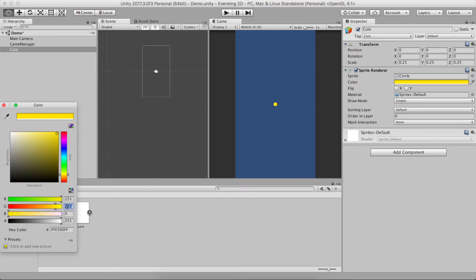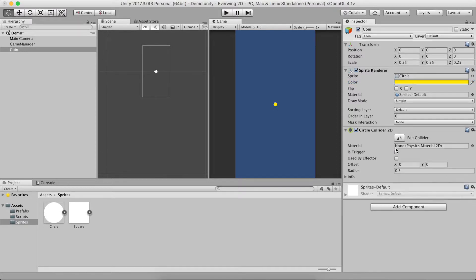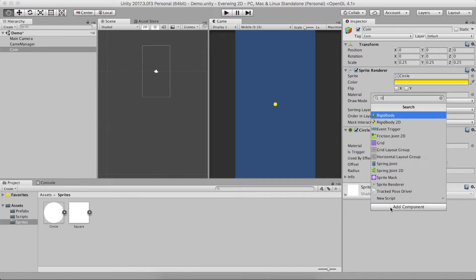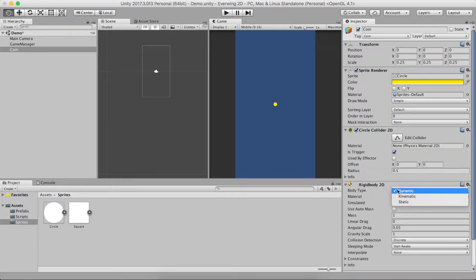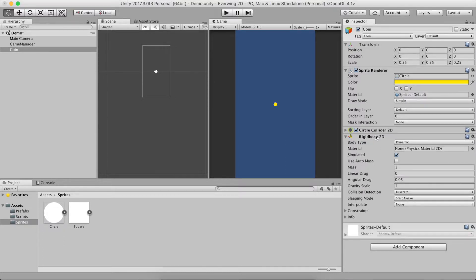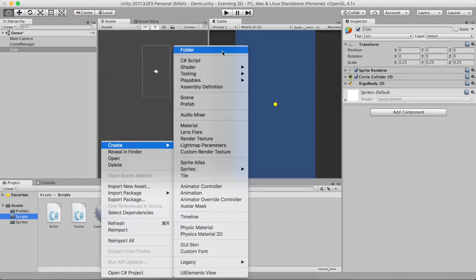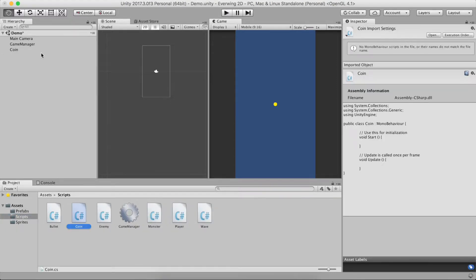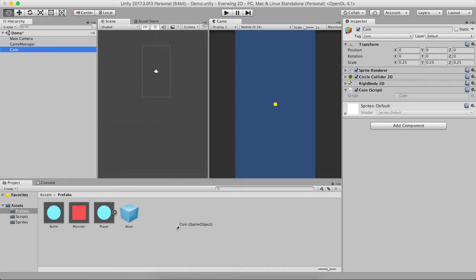We'll set the color to something yellowish. We'll need a Circle Collider 2D — set it as a trigger, that's very important. We'll also add a Rigidbody 2D, but this time we will not make it kinematic — we want it to behave using Unity physics, with gravity so the coins drop down, and mass to make the animation look nice. We'll also add a Coin script and make it a prefab.